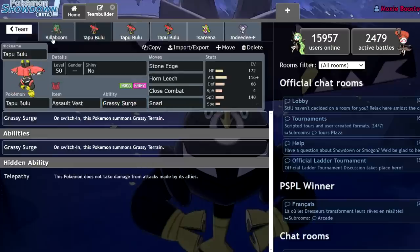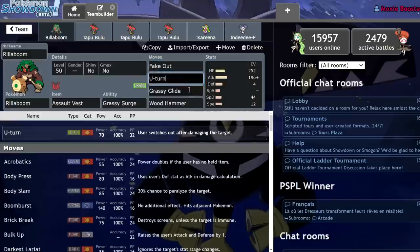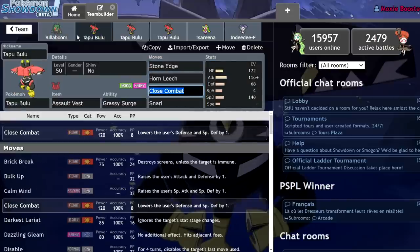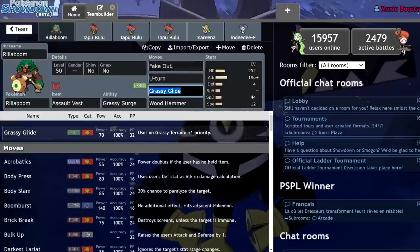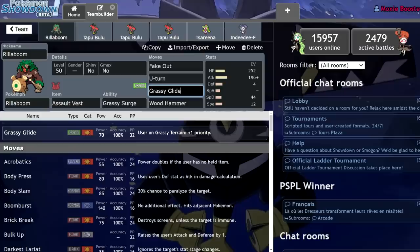Rillaboom has Grassy Surge, much like Tapu Bulu does. However, it sacrifices some bulk and attack for higher speed and access to three moves that Tapu Bulu doesn't have, that Rillaboom will always run because of their utility: Fake Out, U-Turn, and Grassy Glide. Fake Out always flinches on turn one. U-Turn allows you to pivot in and out of the field, getting a lot of momentum. And Grassy Glide is a plus-one priority move when Grassy Terrain is active that still benefits from the power boost from the Grassy Terrain. These three moves are essentially a lock on Rillaboom - you're always going to run that. Look at the usage stats; they're so good.